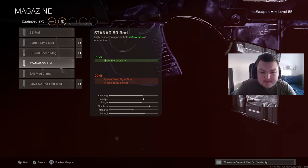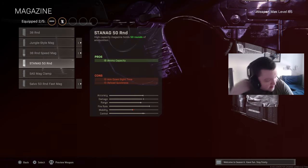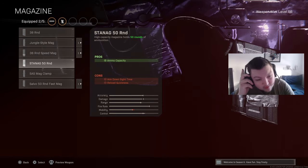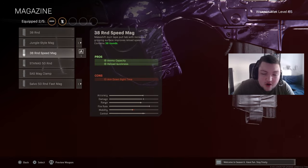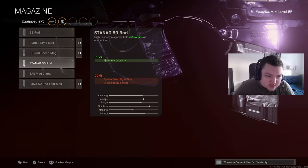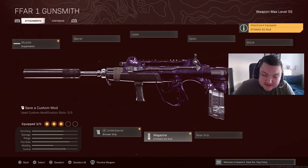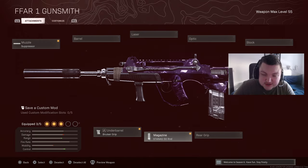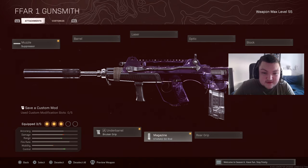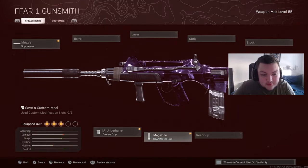The next attachment is the 50 round mag. I was experimenting with the 38 speed mag but I always found myself needing ammo in crucial gunfights. We're just going to use the STANAG 50 round because the ammo in this gun just disappears in two seconds. Trust me, the 50 round mag for duos — at least for solos you may be able to get away with a regular 38 round mag, but I wouldn't even risk it.